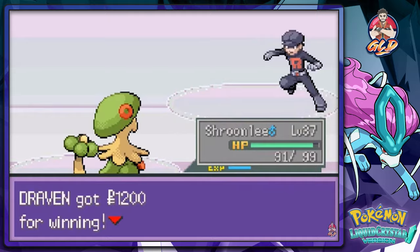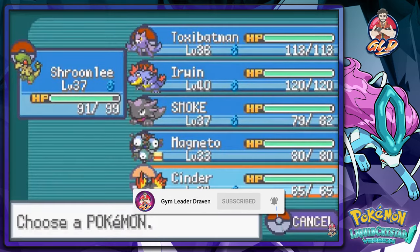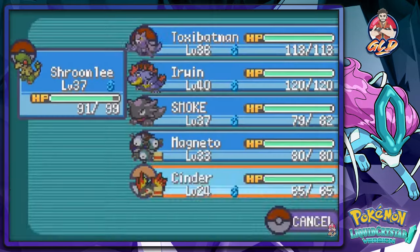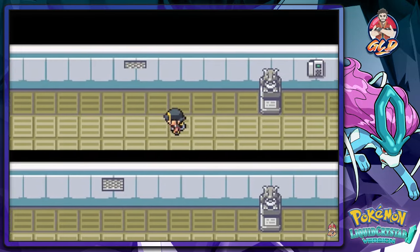Cinder grows to level 24. Let me see what Cinder's got. I think I can use that other Rare Candy on Cinder right here. Let's go ahead and give that to Cinder. Bam. Let's move on.